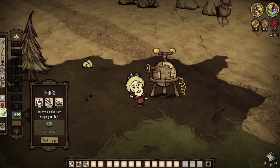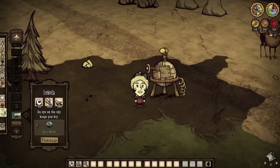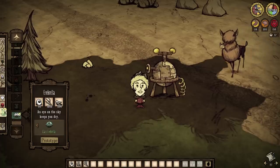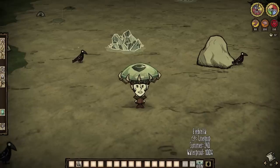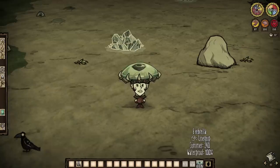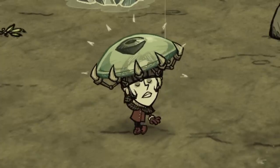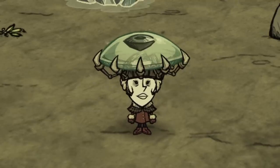So what are we even using these for? Most notably would be the coveted Eyebrella. Four bone shards, 15 twigs, and Clopsy's Eye go into a clothing item that provides 100% wetness resistance, protects against lightning strikes, even grants 240 points of overheating protection, and simply looks fashionable. We should already know just how important this thing is.